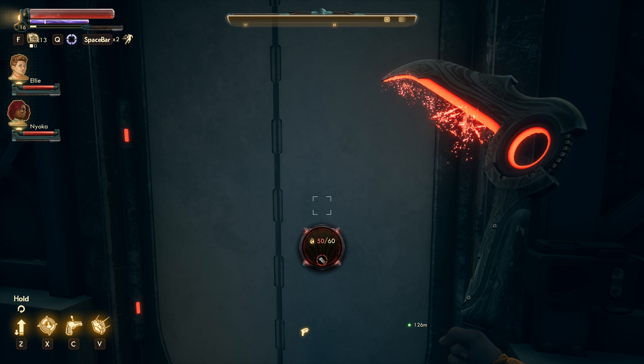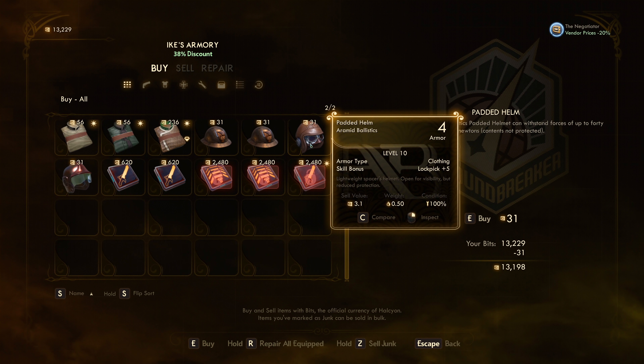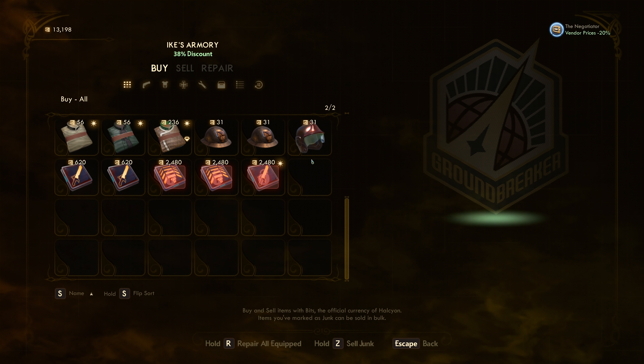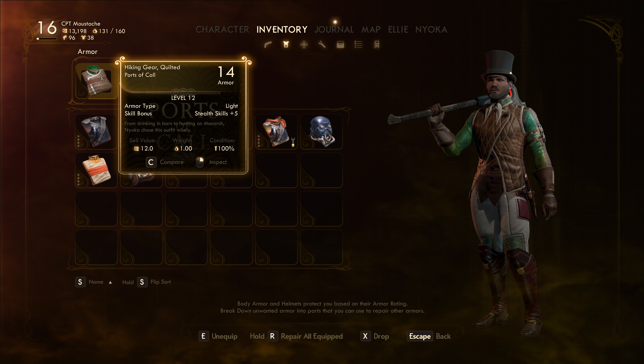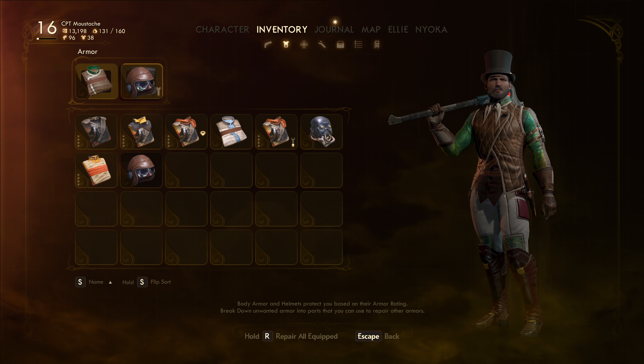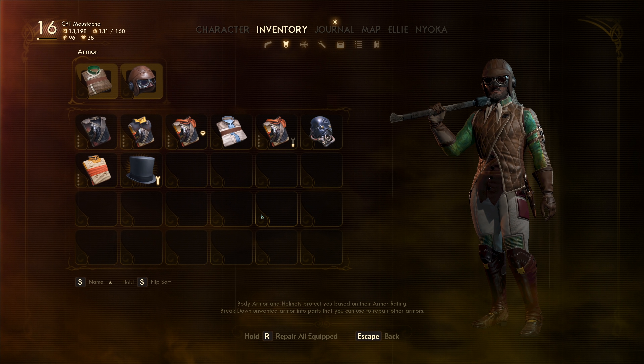We need 60 lockpicking to open this if we don't have the quest, so that's what we need to work on getting right now. I went down to the armory here on the Groundbreaker and they had clothing with lockpick plus 5, which is exactly what I need. It was only $31, so that's perfect.